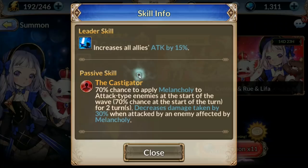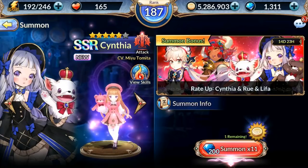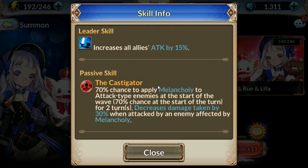I took a look at this before I started recording and I must say her kit — the concept of her kit — is extremely unique. Her leadership skill increases all allies' attack by 15%, so this character is kind of like a one-size-fits-all team. If you have a rainbow team and you're not sure who to set your leadership skill on, you can throw her as your leader and cover everything. All allies get a 15% attack boost.